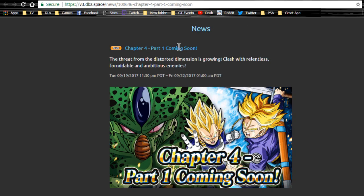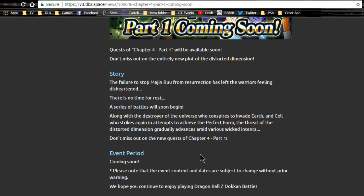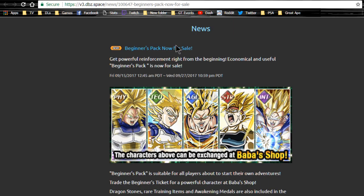Brand new: Chapter 4 is coming soon - we're finally getting new story missions! This was just announced yesterday or this morning. We'll be able to farm out bobble quest gems as well, and there's apparently a better stage in the new story missions for additional gems. I'll be doing a playthrough on that when it comes out.